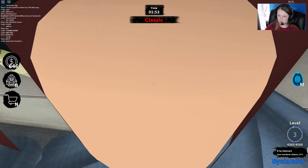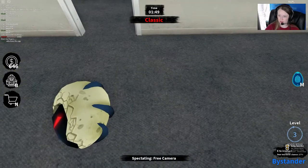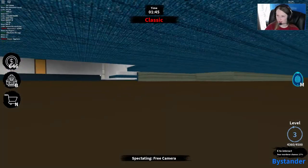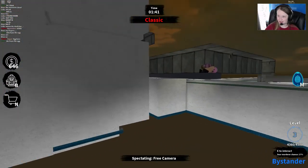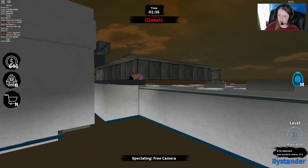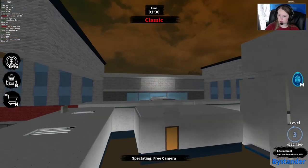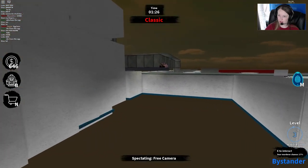Here you can see the murderer comes up and slashes me and the egg falls onto the ground, and just like that I got the egg because apparently I had it on my head. I did not know that, but okay, so that's how you do it. You either have to be the bystander with the egg on your head, or you have to be the murderer and be able to slash the egg.